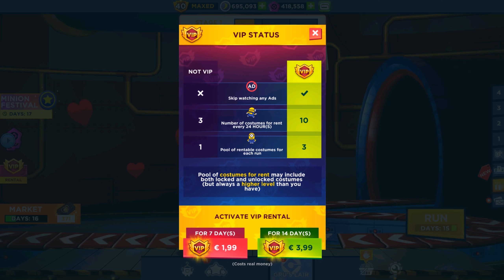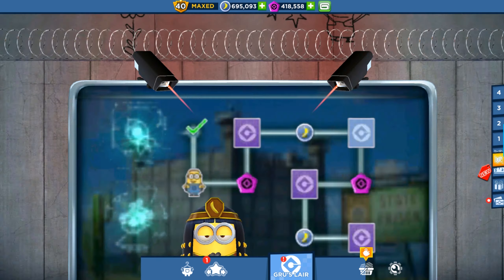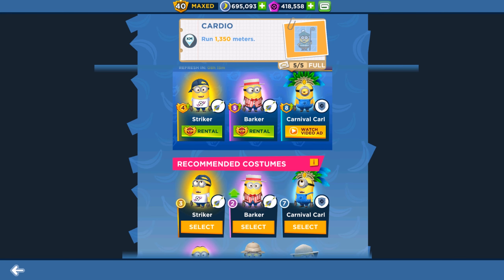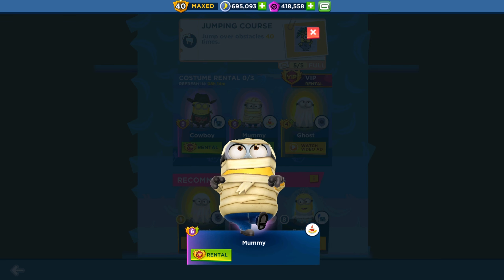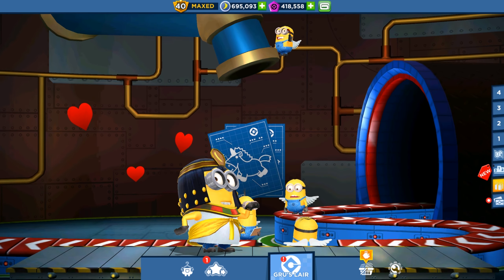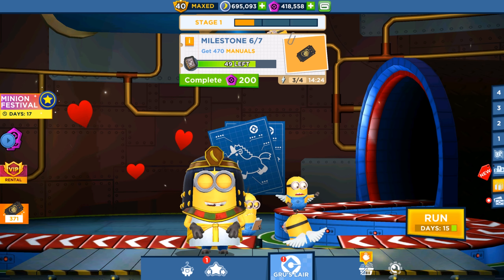I almost forgot to show you the VIP Rental — they are recommended costumes for each run and location. You can pay for 7 or 14 days and get characters you need. For example, if you need to run several meters we have minions with boost rocket ability; for jumpovers we have different outfits. In the special mission we get 300 of them and they are best for their job.